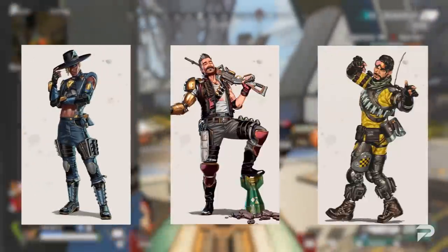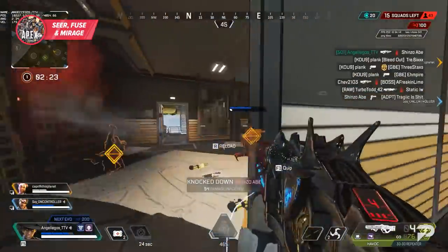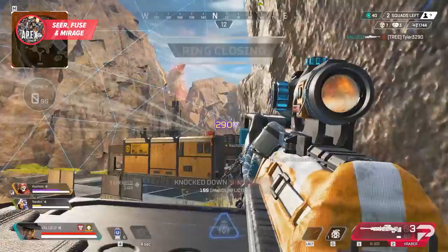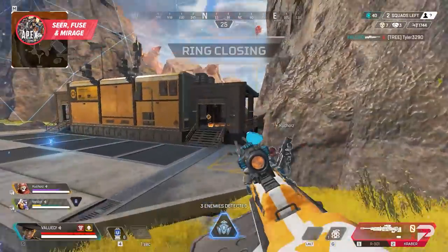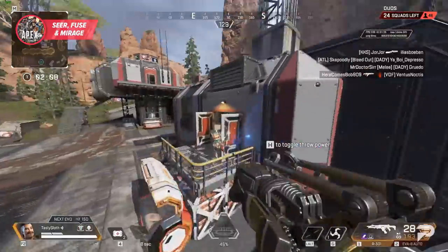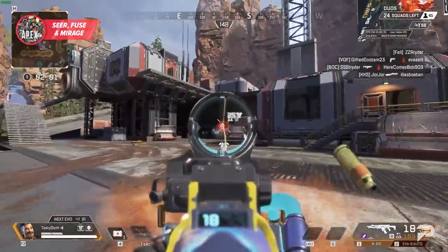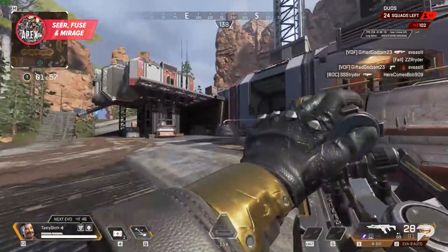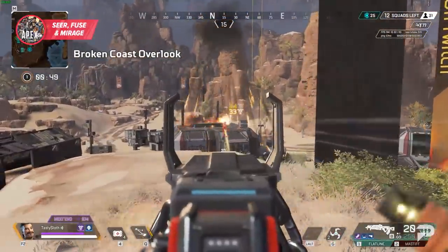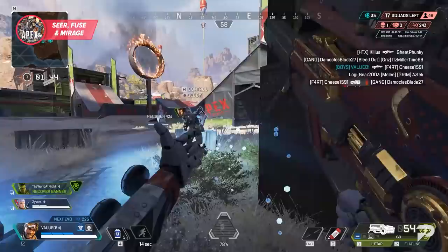Let's talk about a few last tactical picks: Seer, Fuse, and Mirage. Seer has a ton of information tools — a directional scan, an ultimate that reveals running enemies, and his heartbeat sensor. He's similar to Bloodhound but more interactive and requires a bit more patience. He's just as good at pushing a team as he is revealing an enemy push, making him incredibly flexible for playing ring position. Fuse, unlike Seer, is all about dealing damage from afar — he really doesn't want to be in enemies' faces, preferring medium to long range where he can launch his abilities freely.